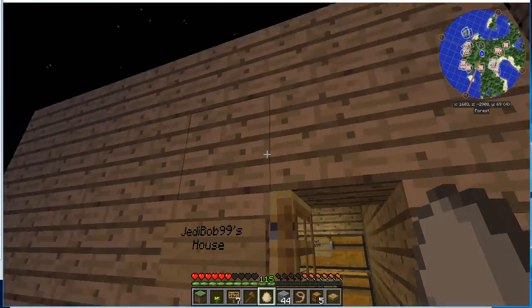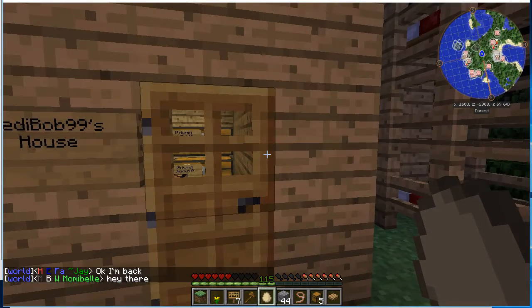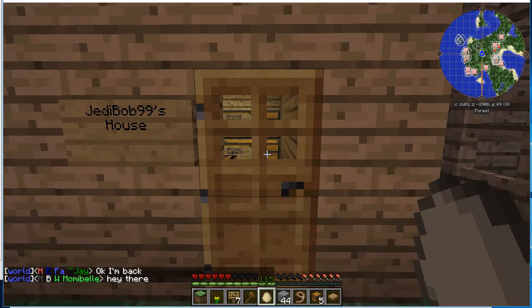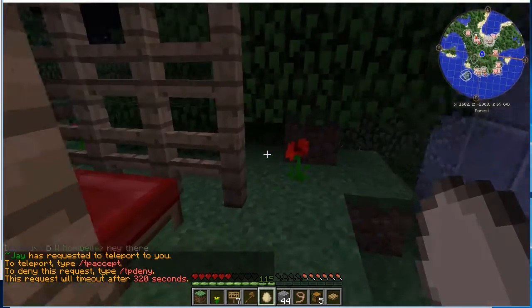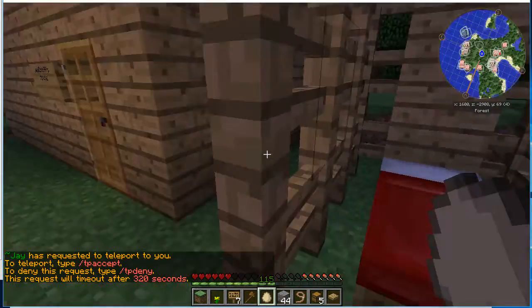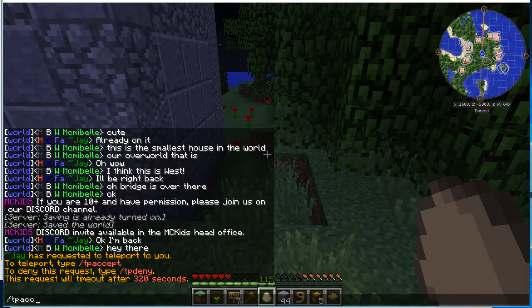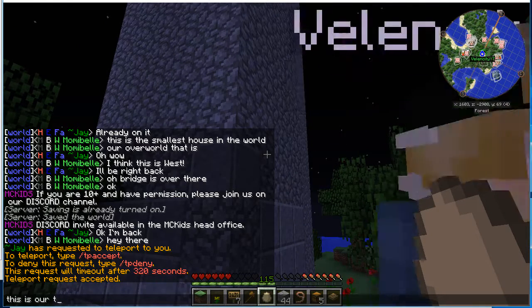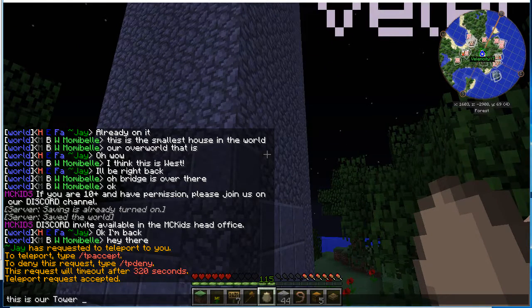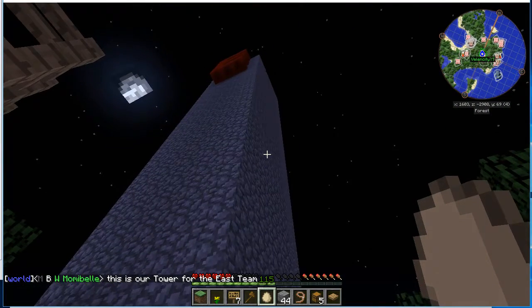Put a sign in the front of your house. Please don't enter other people's builds. There's a bunk bed — nice. This is our tower for the east team. The E team. We are the E team.